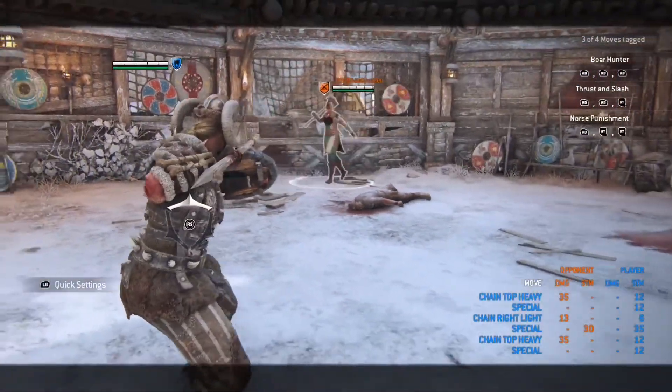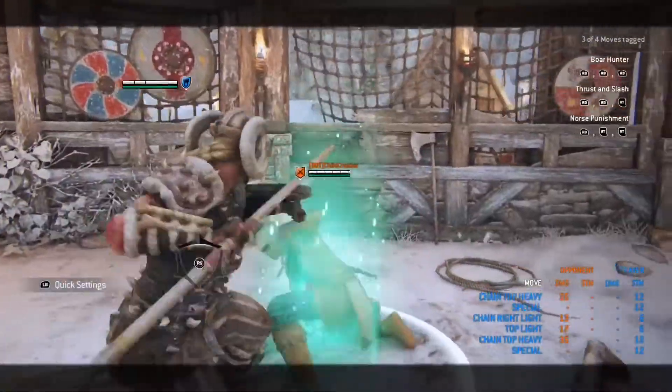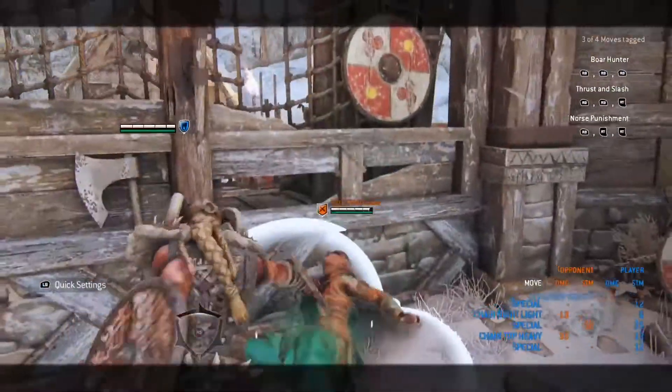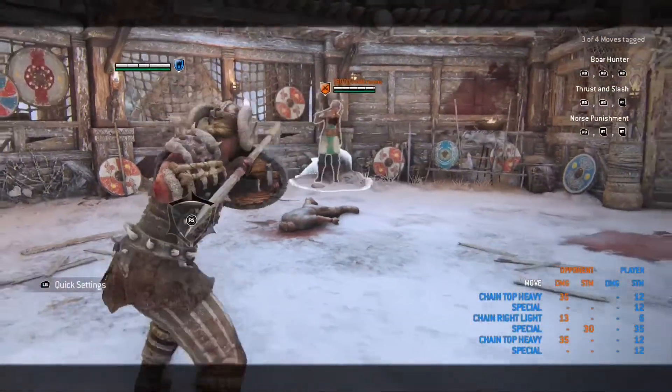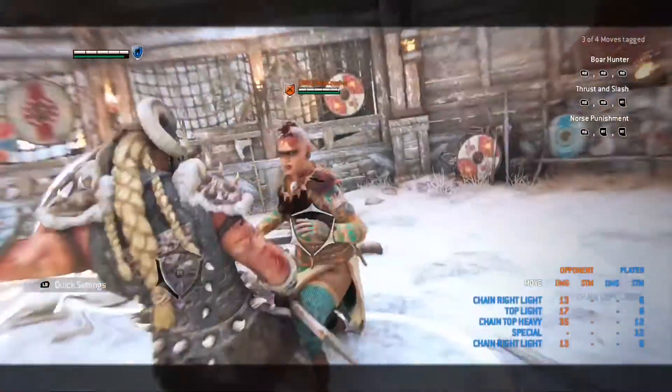My go-to combo for Dominion would be the top light, the side light, the leg sweep, and the heavy attack after that. Then I'd go back into full guard. With Valkyrie, you want to dodge backwards and hold X to enter a full guard mode where the enemy can't hit you.